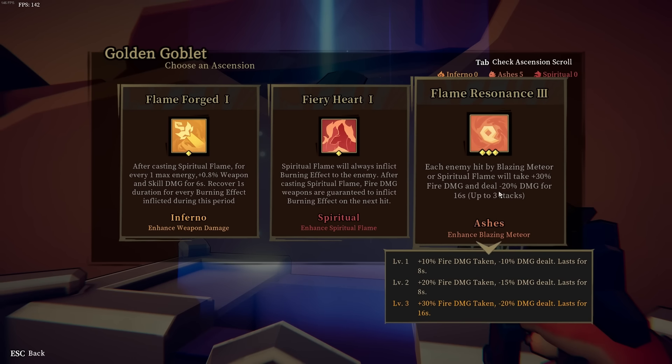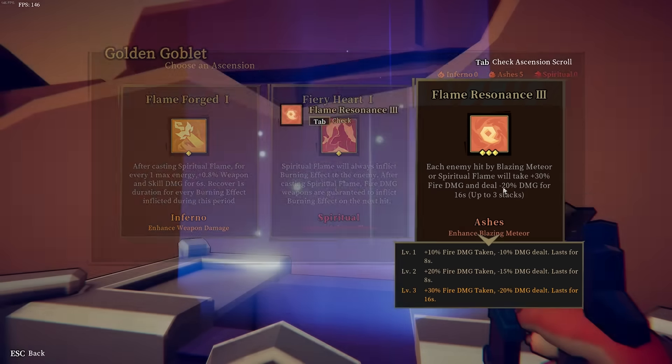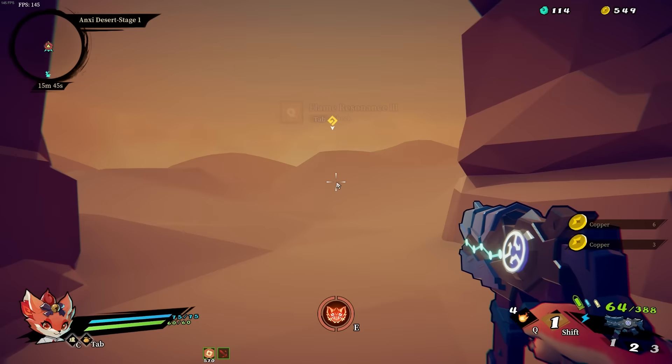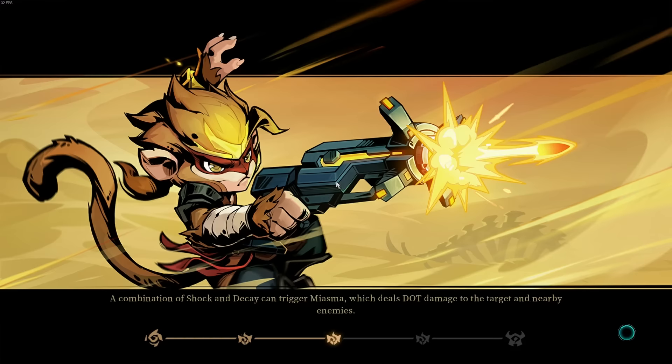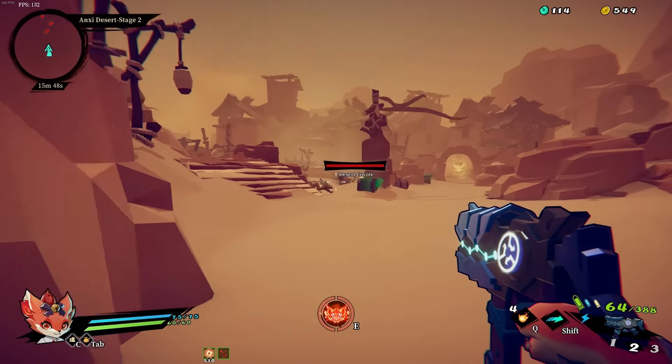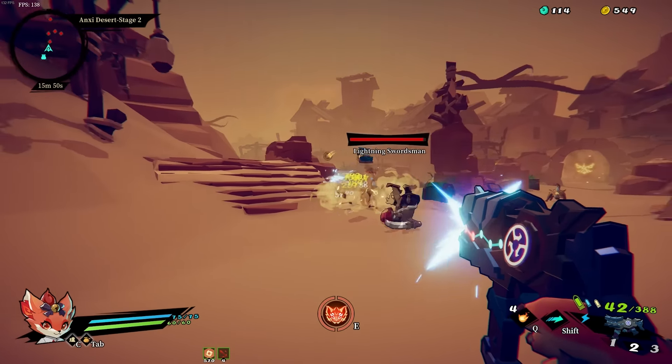Enemy hit by blazing meteor or spiritual flame takes even more damage — perfect. Moving through the next portal; we are halfway to the boss here. Once again, I've never beaten that last boss. We're going to be breaking new ground if I do.